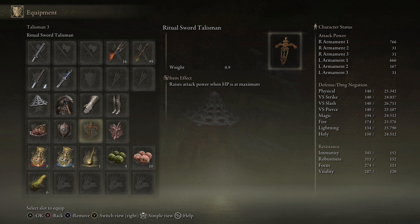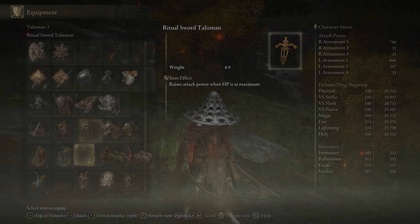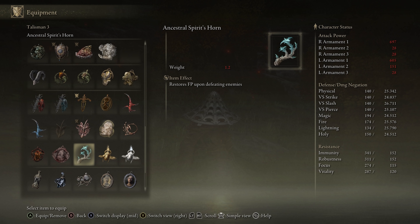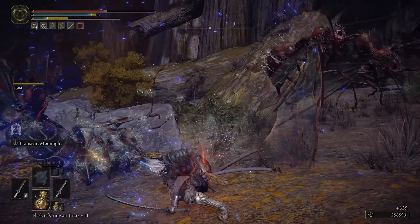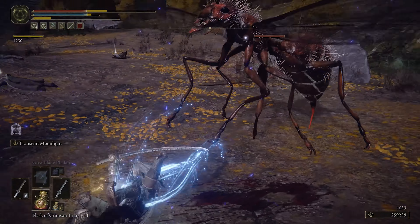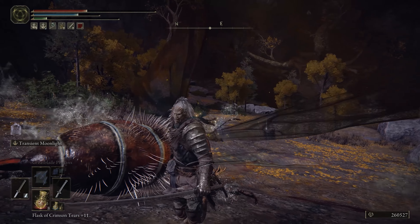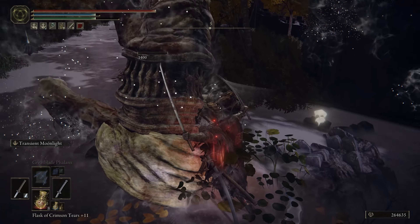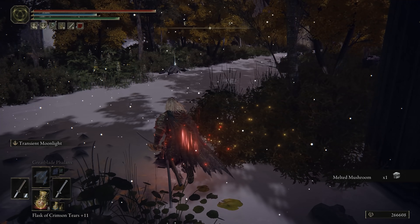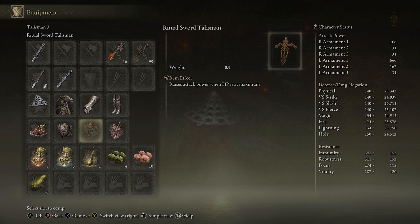The Ritual Sword Talisman raises our attack by 10% when HP is at maximum. If you don't want to use this, sometimes I switch it for the Ancestral Spirit's Horn, which gives back 3 FP on defeating an enemy. Three FP doesn't sound like a lot, but if you're going around in open world killing small enemies, it helps you manage FP so you don't always have to restore. Then when you go to a boss room, switch back to the Ritual Sword Talisman.